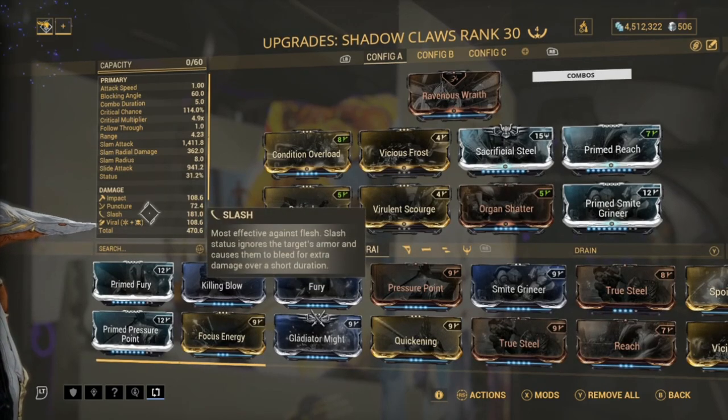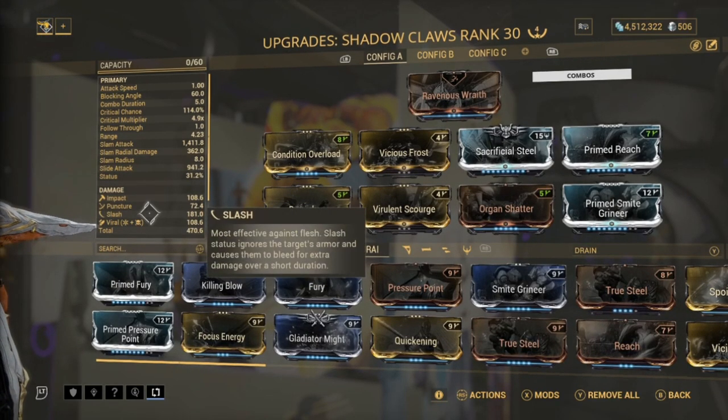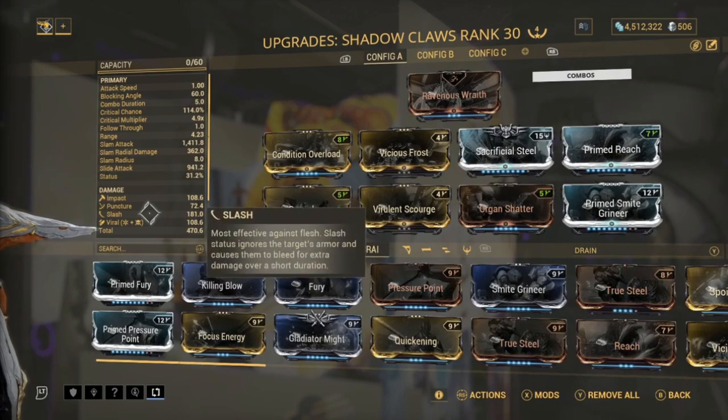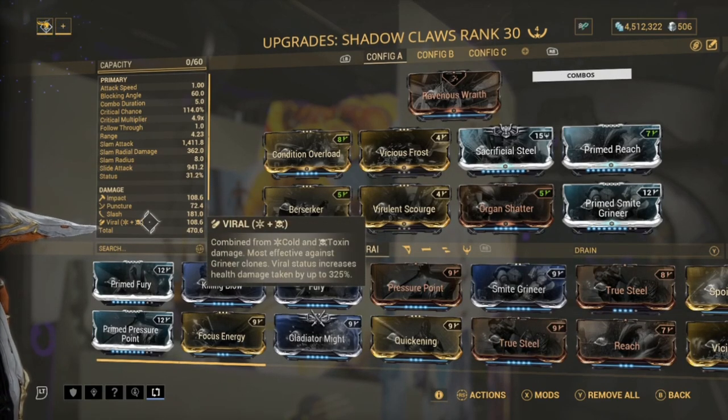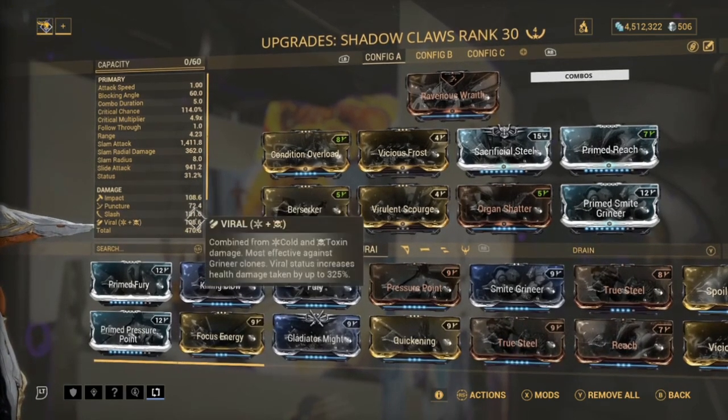For the viral slash combo - you want to have the viral lower than the slash because you want the slash to do more damage and proc more often than the viral. It's the slash that does the damage; the viral is what makes the slash do more damage. So you want the slash to have more weighting than the viral.